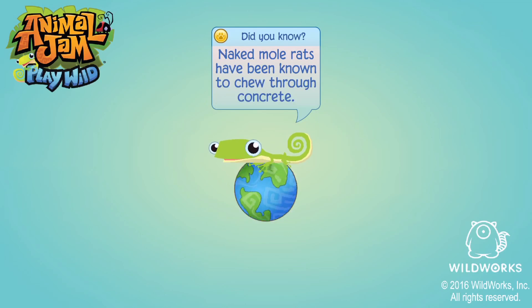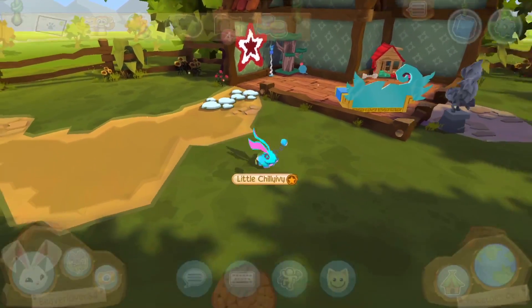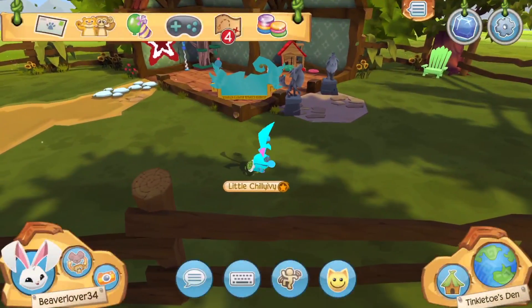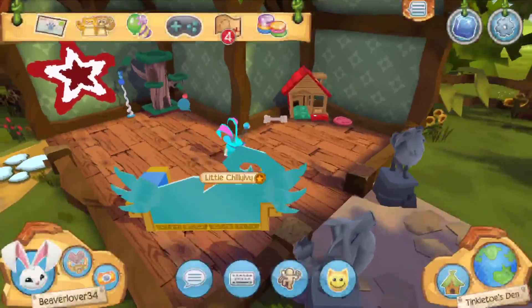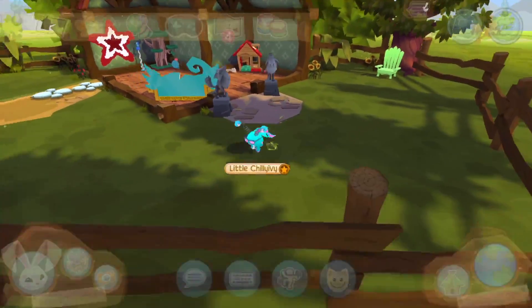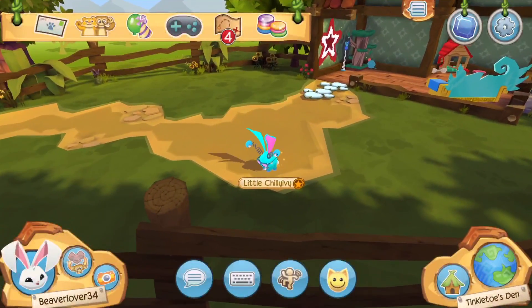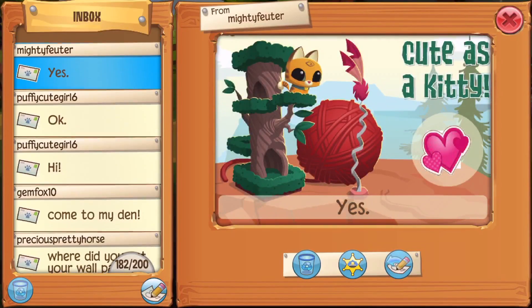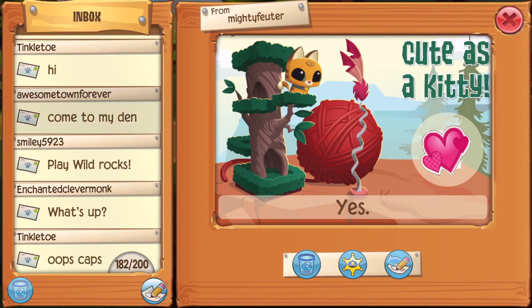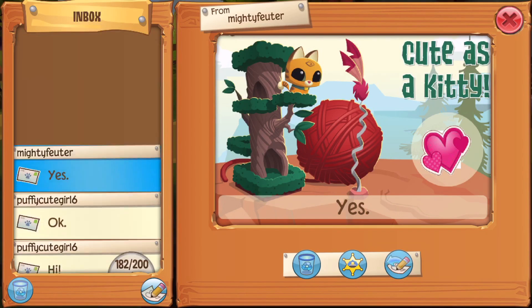We're going into her den now — this is her den, and it has pixel music. Wow, this is an impressive den. I wish I had more. Over here is where your Jam-A-Grams come. I have 182 out of 200.